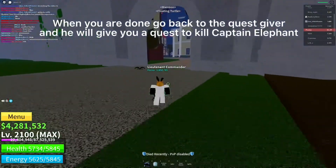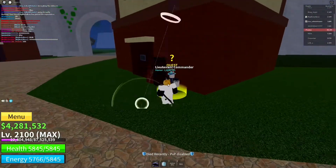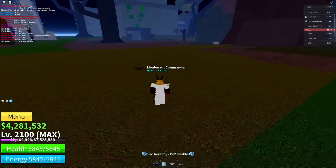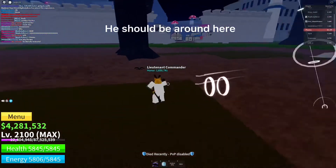When you are done, go back to the quest giver and he will give you a quest to kill Captain Elephant. He should be around here.